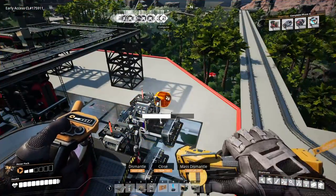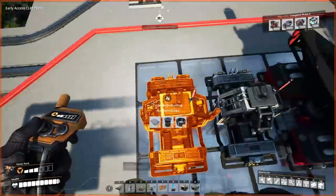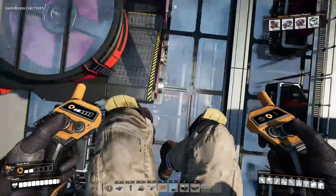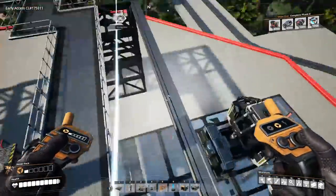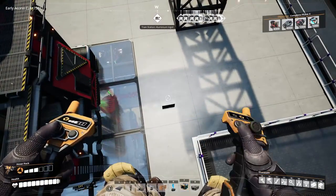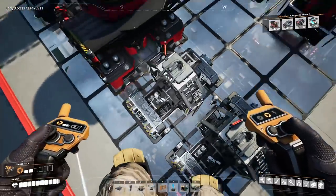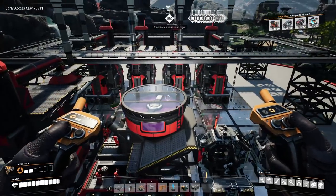The important thing is that the output and input and opposite output have to be directly across from each other so you can run a nice straight line between them. I always place refineries in the middle because it makes inbound and outbound belts much easier. That was just a hint on how to build it yourself — now let's look at all the inbounds and outbounds.